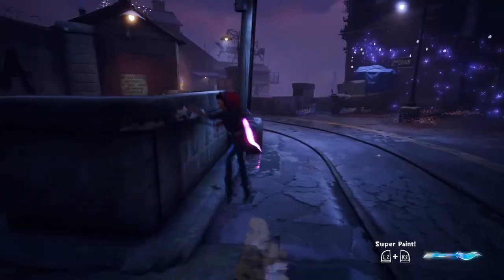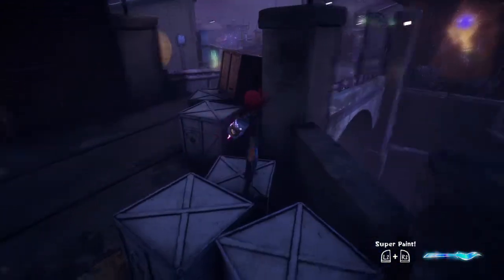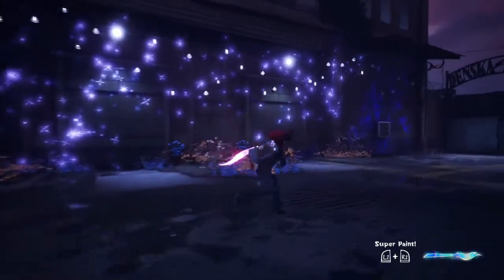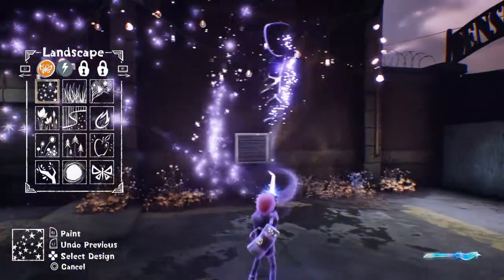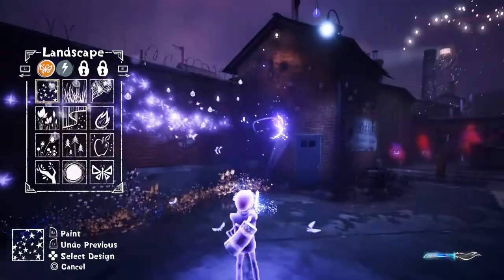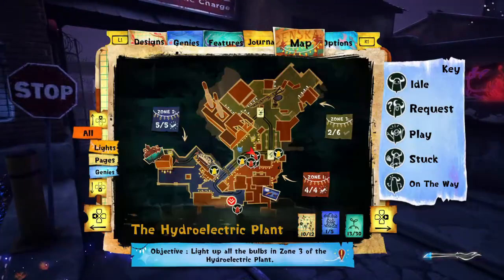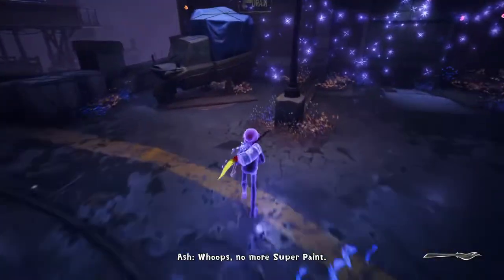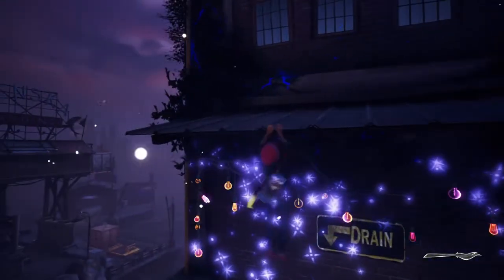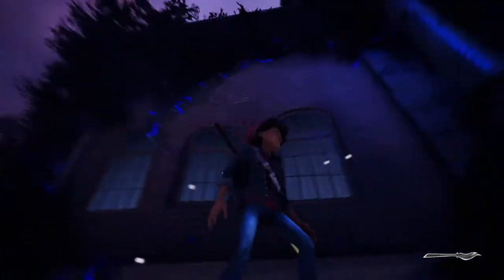One thing to pay attention to is anything that's glowing — the game is really nice about showing glowing moments, like anything you see on the world, and those have little events. There is a genie spot but I don't see the genie, so maybe I need to do something with this car later. There's some darkness up here — this looks like a 'clear everything' type of darkness.